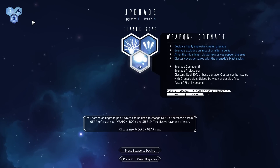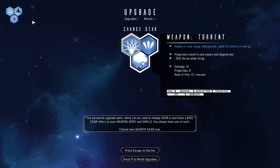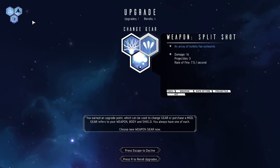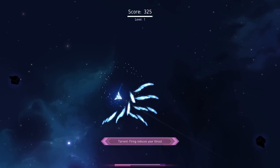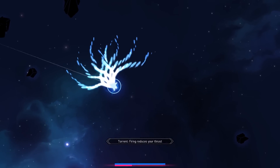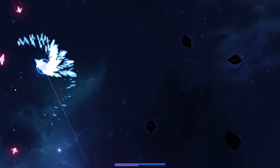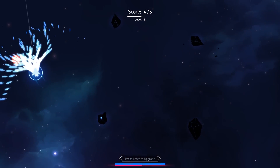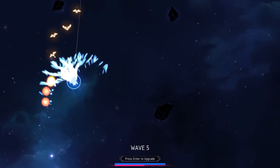We can go grenade - explode on impact or after a delay. You can do a torrent: deploy a close range, widespread, rapid fire lattice of energy. That sounds like my kind of bag, because split shot is a bit too vanilla for me. So we're gonna accept this upgrade. Oh yeah, look at this - it's like a Cthulhu of spaceships. They're nothing before the might of my lattice beam. I love a good lattice.